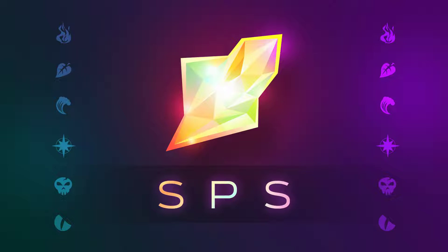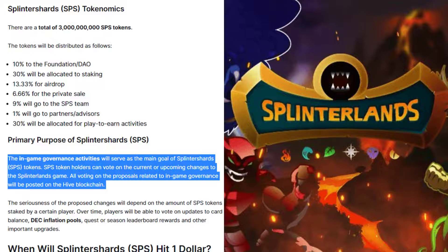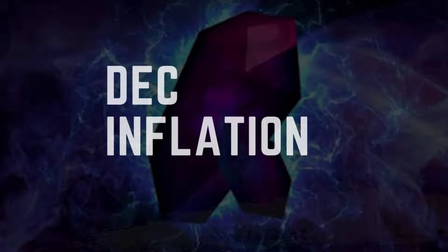10% to the foundation or DAO, 30% allocated to staking, 13.33% for airdrop, 6.66% for the private sale, 9% will go to the SPS team, 1% to partners or advisors, and 30% allocated for play-to-earn activities. The in-game governance activities will serve as the main goal of Splinter Shards tokens. SPS token holders can vote on current or upcoming changes to the Splinterlands game, and all voting on governance proposals will be posted on the Hive blockchain.